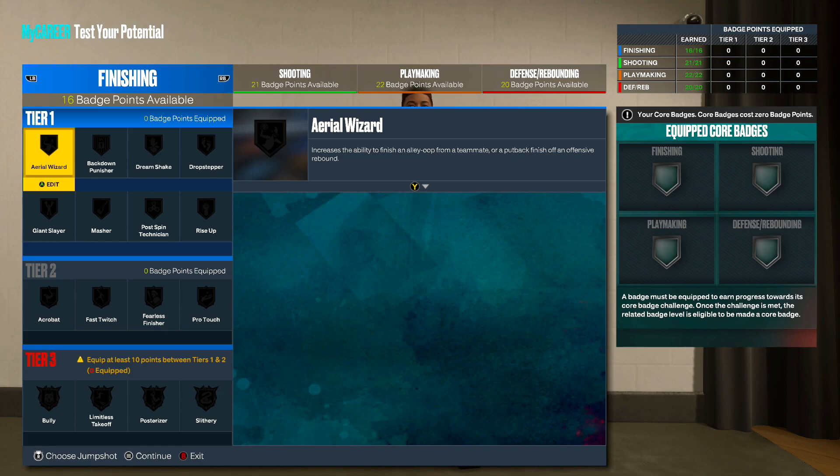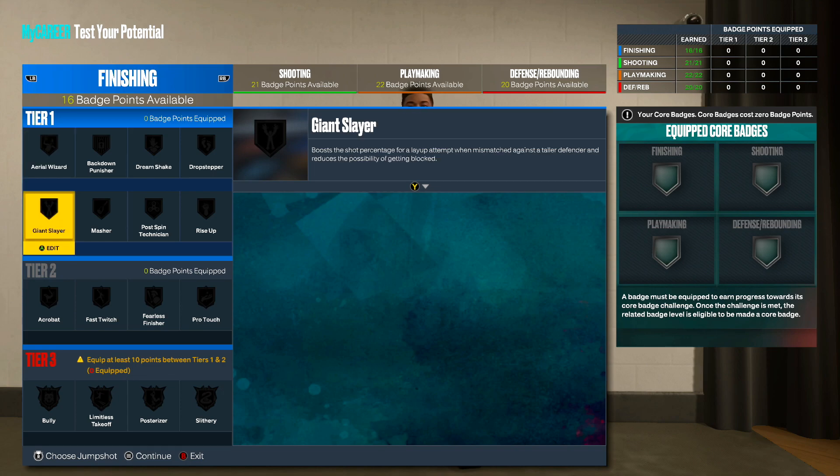For the badge tiers — you have tier 1, tier 2, tier 3. We get 16 badge points available. To get to tier 3 you have to equip at least 10 points between tiers 1 and 2 to get yourself a tier 3 badge.